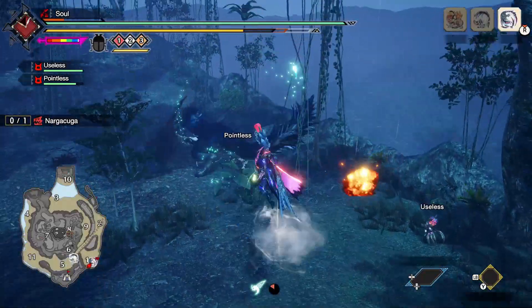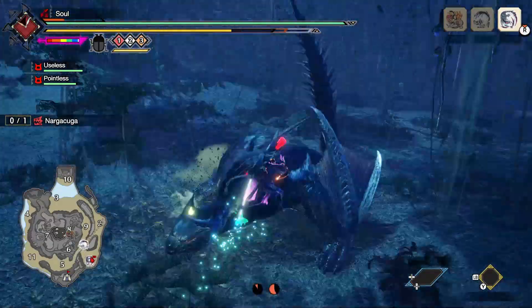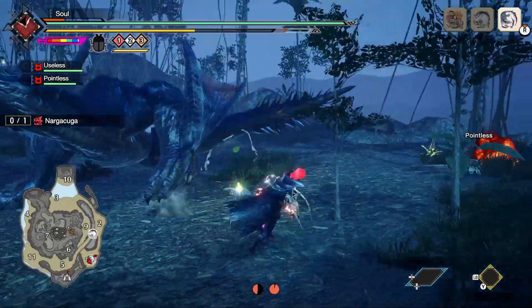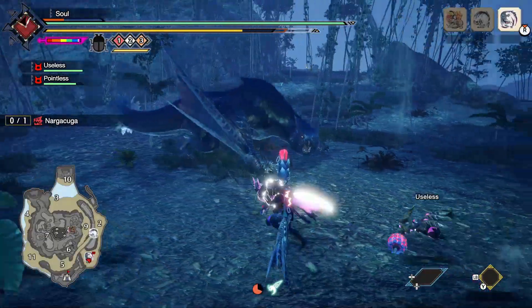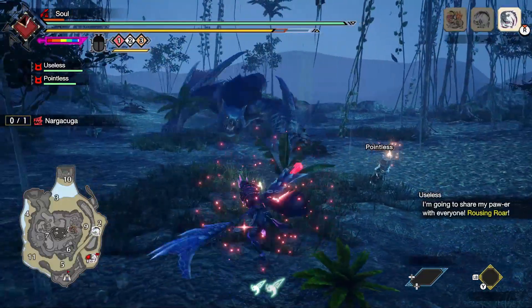And that's it. Nagakuga's attacks are really only annoying because they happen so quickly and they happen to take up a lot of space. But this can be easily countered by bringing it into a narrow area. This will limit the amount of room it can travel, and it makes the whole camera situation a little bit easier to manage.